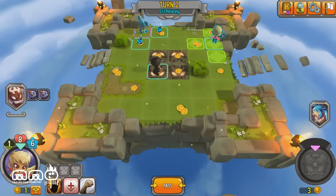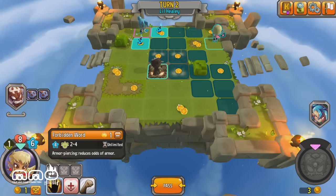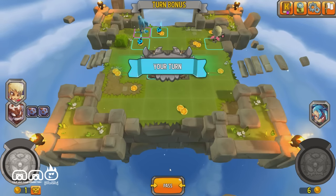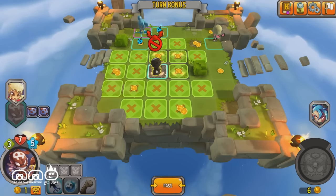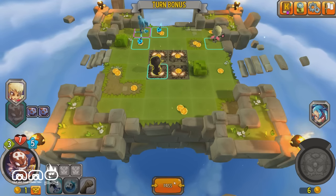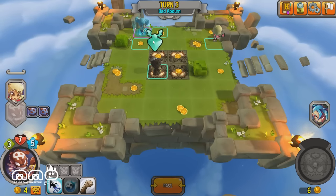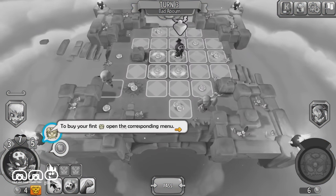Not too worried about healing anyone just yet. We can't lay a fireball on her because she's blocked by the bombs, so we'll make a little bit of progress with movement and pass. Our opponent didn't do anything. At the start of the next turn, the bombs do explode. Let's turn the map a little bit to buy your first power-up.